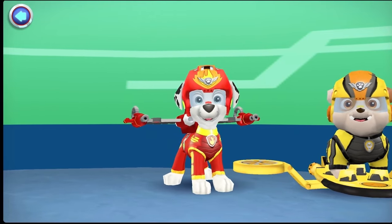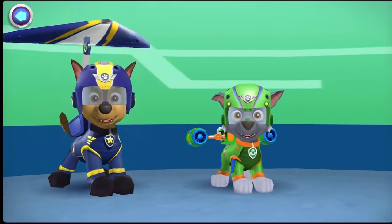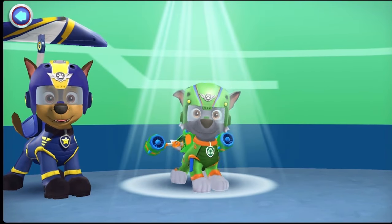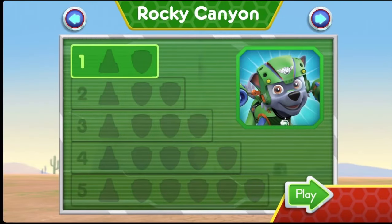Tap a pup to get started. Marshall. Rubble. Skye. Zuma. Chase. Rocky Canyon.